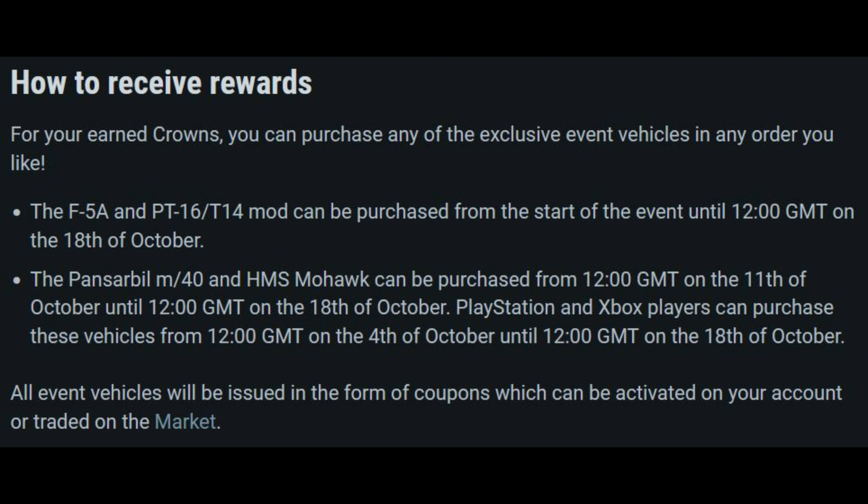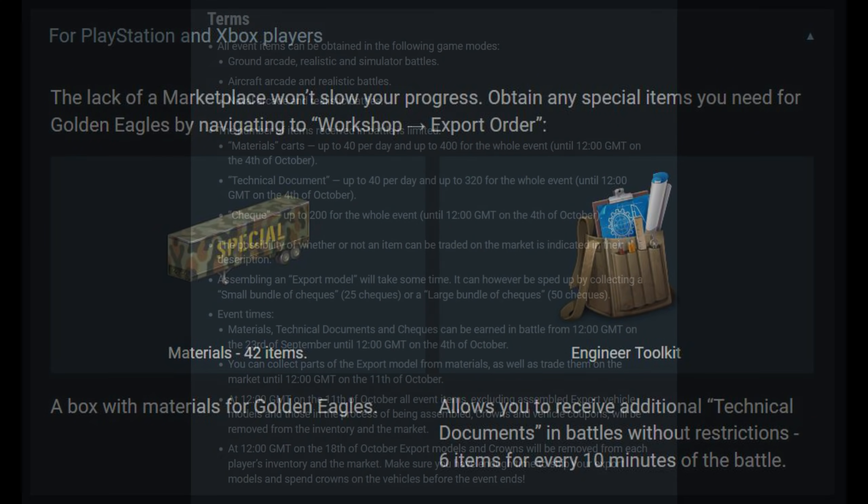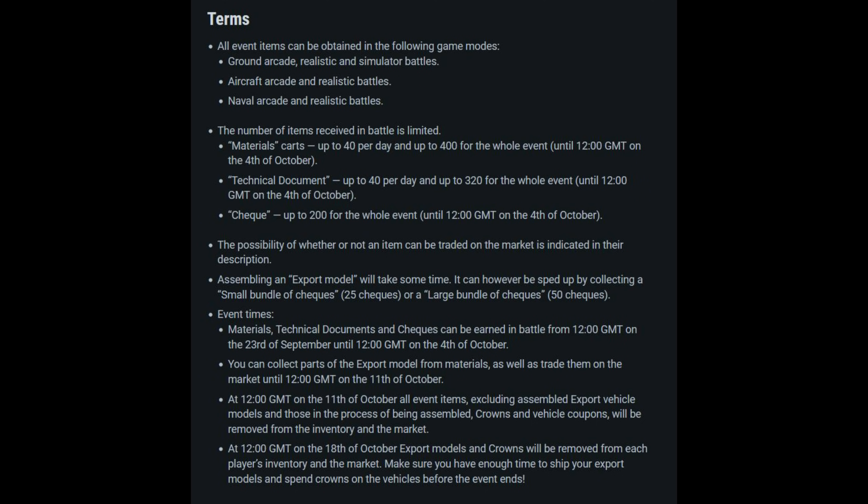While PC players can buy items on the marketplace, PlayStation and Xbox players cannot. Instead, Gaijin lets console players use Golden Eagles to buy material bundles of 42 items or engineer toolkits, which provide additional technical documents in battles without restrictions — giving six items per every 10 minutes of battles, with no rank requirement. You can earn rewards in air arcade and realistic, ground arcade, realistic and sim, and naval arcade and realistic.